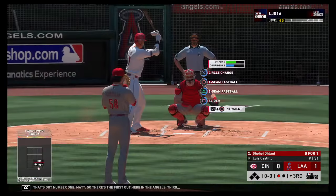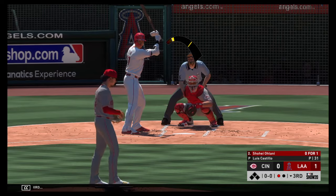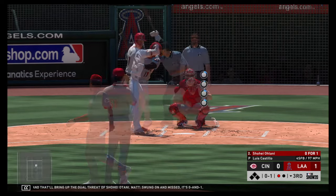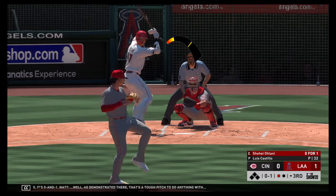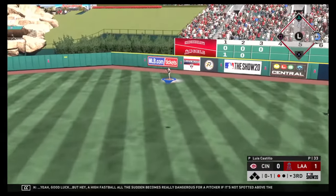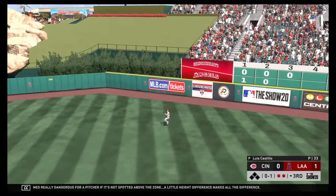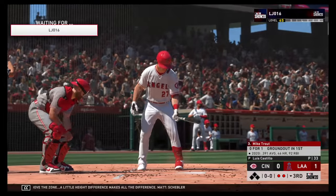That's the first out in the Angels' third, and that'll bring up the dual threat of Shohei Ohtani. Swung on and missed — it's 0-1. As demonstrated there, that's a tough pitch to do anything with. A high fastball all of a sudden becomes really dangerous for a pitcher if it's not spotted above the zone — a little height difference makes all the difference. Schebler is back and he'll get there to make the play for out number two.